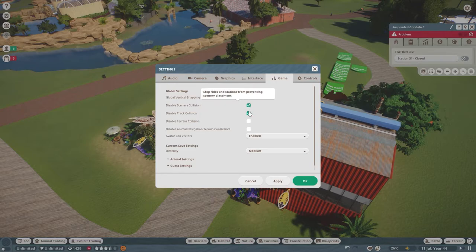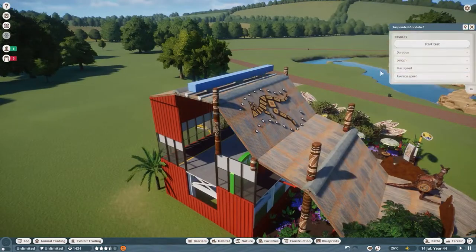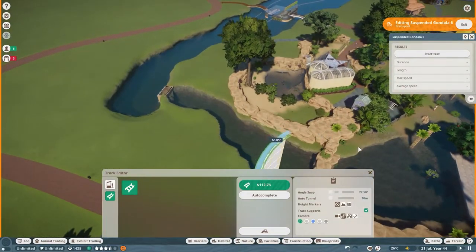Here I am changing settings so that I don't have to worry about my scenery — I did not want to lay the track with the collisions on, so I turned them all off. You can find that in the game settings.